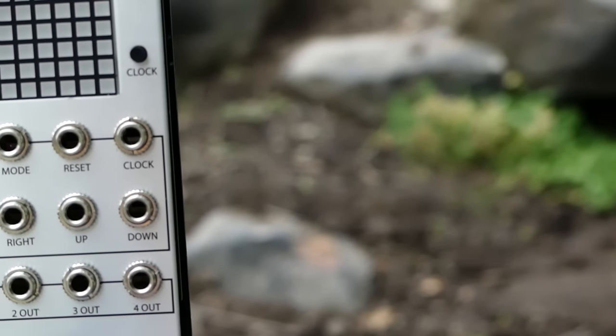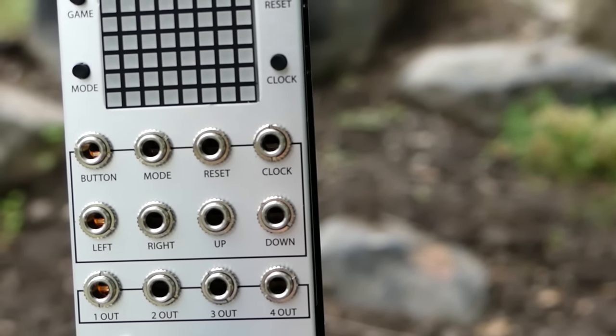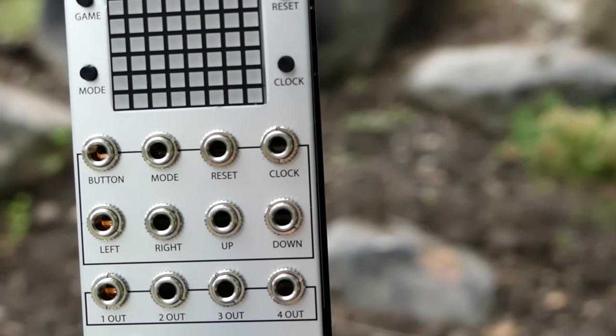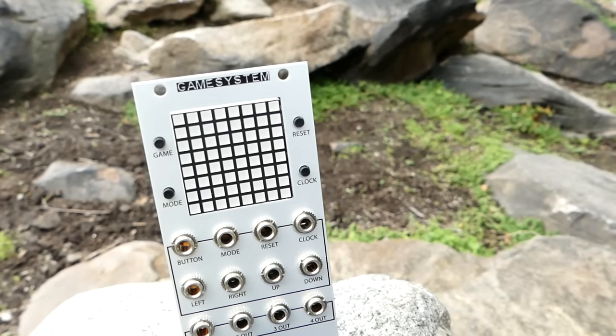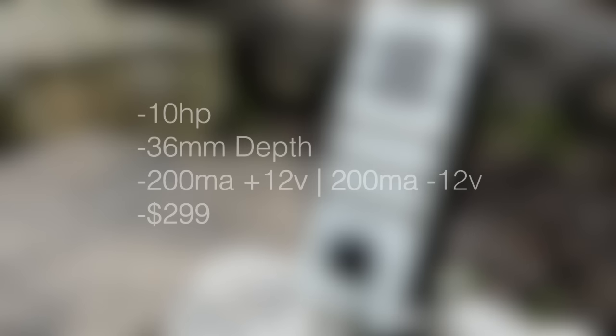Right in the middle of the panel we have the gate inputs. When these receive gates, the module emulates actions like moving the cursor or pressing buttons. There's also a clock input for external tempo. This introduces an opportunity to have a modular system that controls itself. And to close out our panel tour, here are the technical specs for the module.